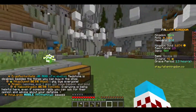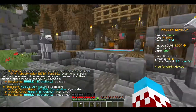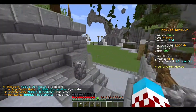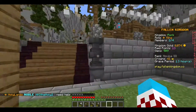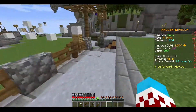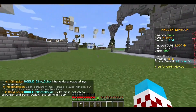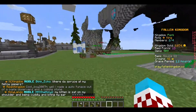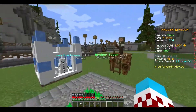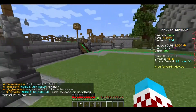I upgraded the training grounds to level 2 — got 59 out of 60 capacity. I also made this parkour here with diamond dust so you can just go on it and do whatever. I did change around my defenses too. We've got a zombie spawner, barricade level 2, and a level 1 archer. All the stuff in my inventory is for the parkour.